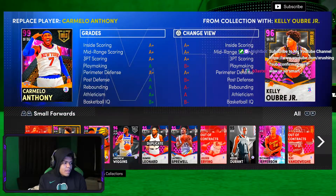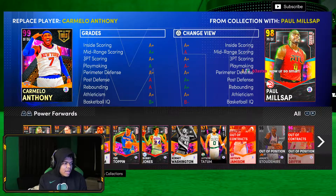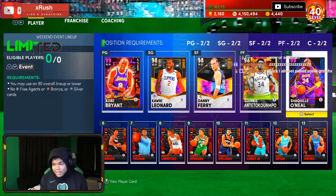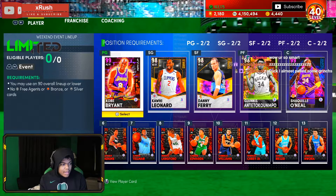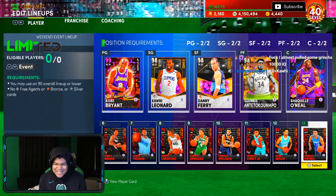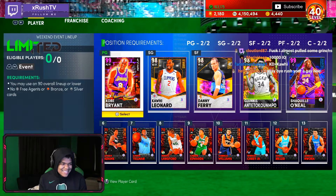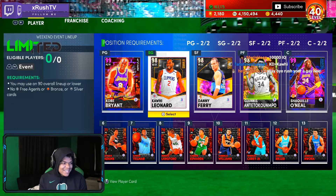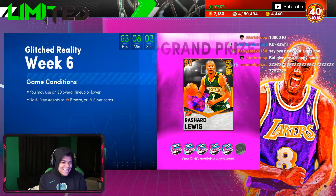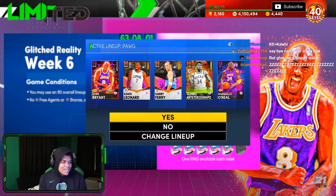I'll probably go with Danny Ferry and Giannis — this will probably be the lineup I'm gonna use. It'll work, honestly. You gotta finesse the system. KD better than Kawhi? You're tweaking. But this is the lineup I'm gonna use. This will be the most effective way for you to go out there and get your wins and get your Limited ranks.